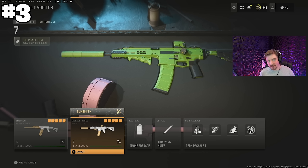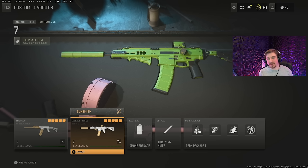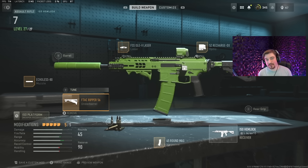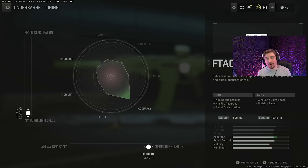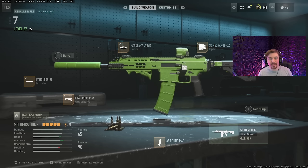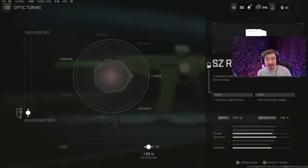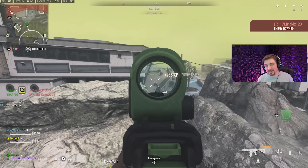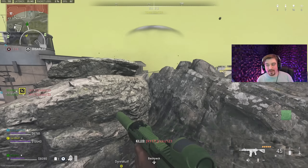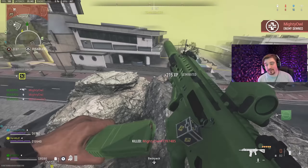Number three on the list is the ISO Hemlock paired with the brand new KV Broadside shotgun. A lot of DLC weapons released with new seasons tend to be strong, and while that bothers some people, those guns have to carry the season for two months. The ISO Hemlock is what many are calling the Modern Warfare 2 equivalent of the M4 HELO — a slow-firing AR with a very easy-to-control recoil pattern. It does share the damage range issue other ARs have, but on Ashika Island that doesn't matter much since most fights are closer range. The biggest magazine is only 45 rounds, but if you hit your shots it works well.